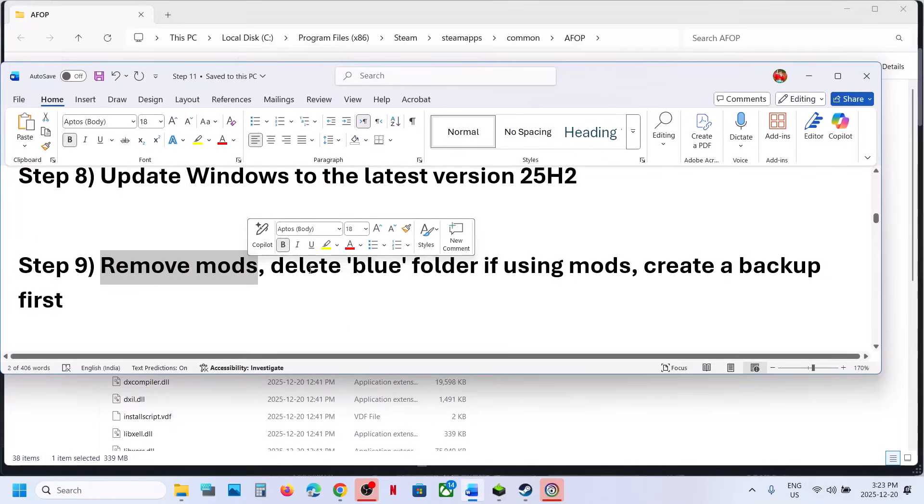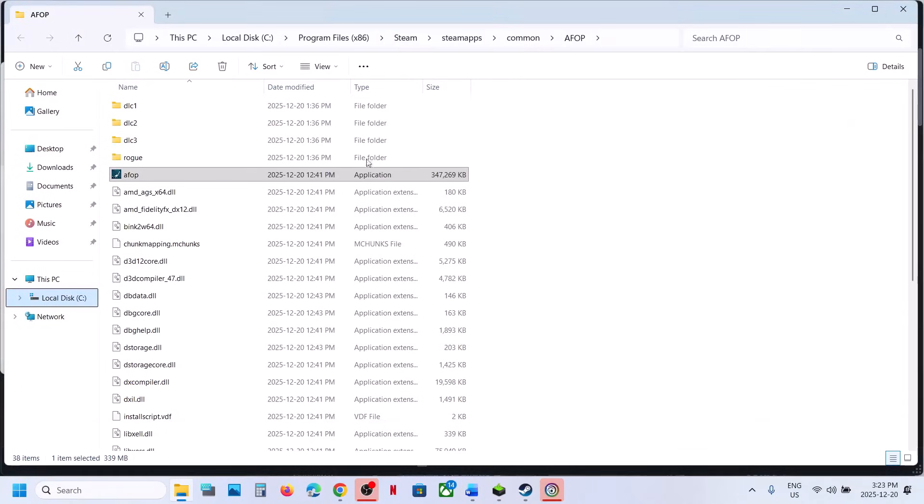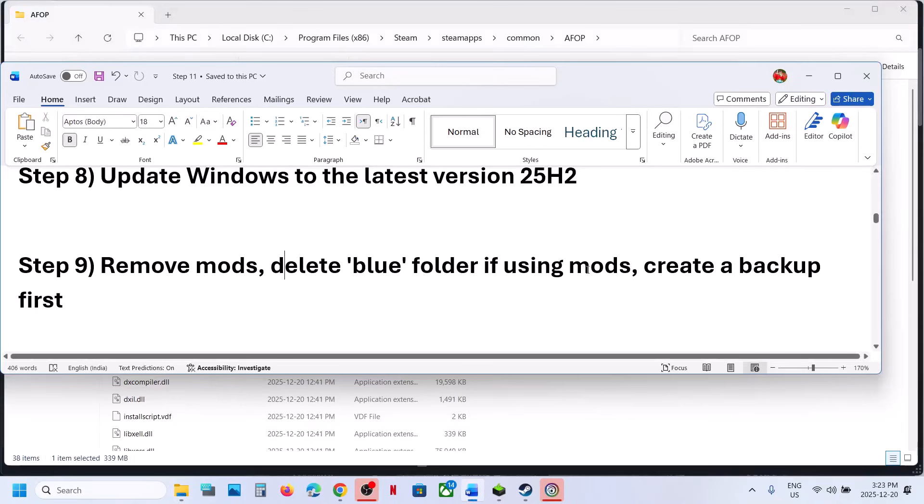The next step is to remove mods. If you are using mods, stop using them. If you have a mods folder (blue folder) in the game installation folder, create a backup by copying it to the desktop, then delete the mods folder.